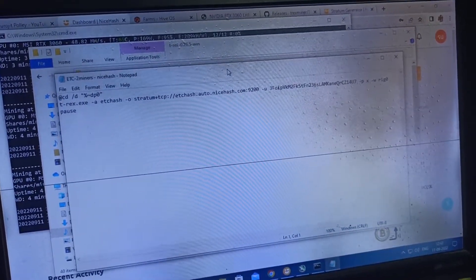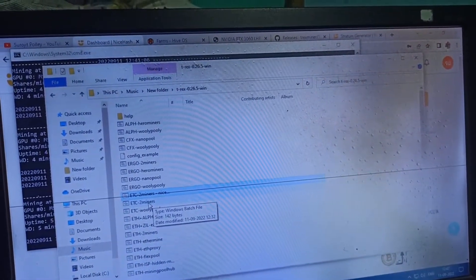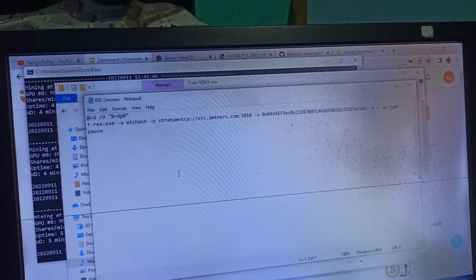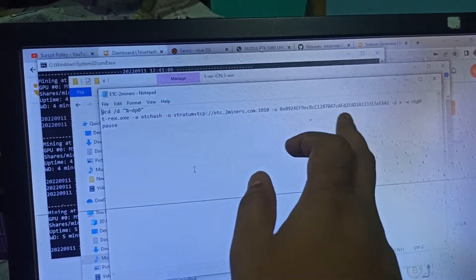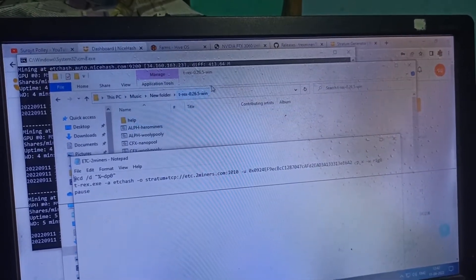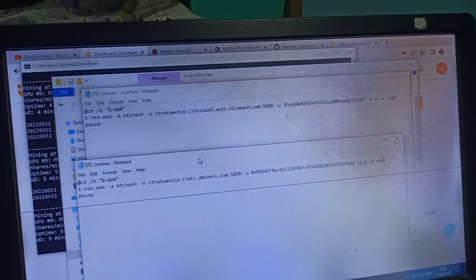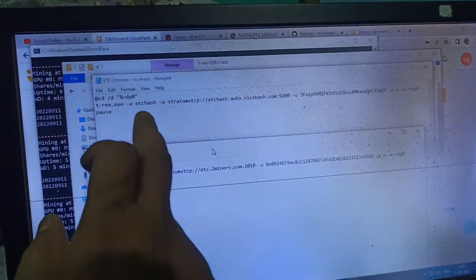Here we can see I edited the mining algorithm and the wallet address. If you see the ETC 2miners setup, the algorithm is ETCHash 2miners and this is the wallet address. I just edited it here. This is the 2miners algorithm and the wallet address.